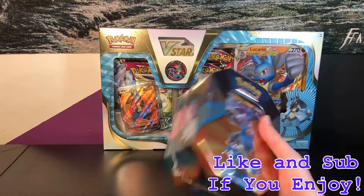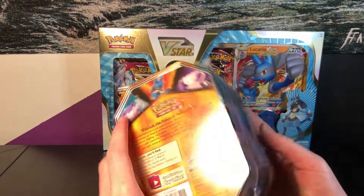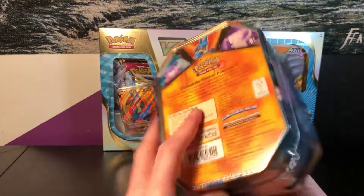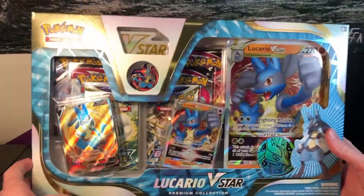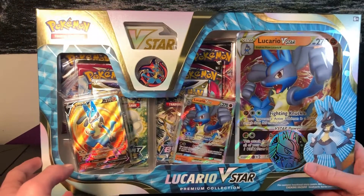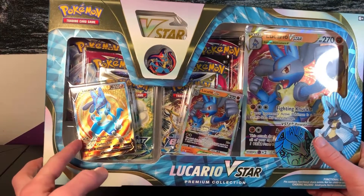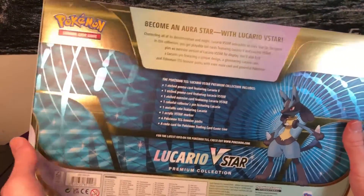We have a Lucario tin which just comes with four packs. I've opened the Mew one before - I may not have opened that one actually. It comes with four packs, the code card which we'll give you all at the end of the video, so make sure to stick around for that, and then it comes with the promo card here. Then next we have this, which is a new product. We're looking at a V Star token, a very cool pin, a coin, an oversized card, an oversized V Star card, a V Star Lucario, then a full art, and then we have two Brilliant Stars packs. It looks like a Chilling Reign and three Fusion Strikes.